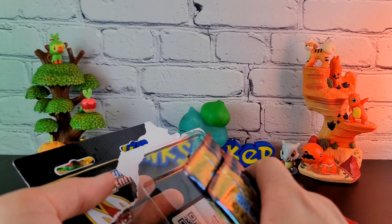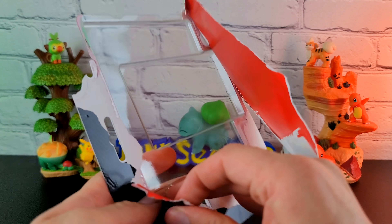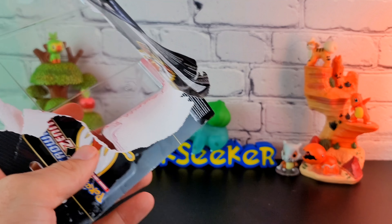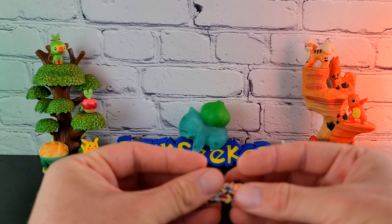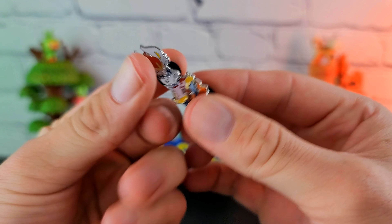Inteleon happens to be my favorite, so we're saving him for last. Pretty simple - all of these come with a basic promo card, a pin, and three Crown Zenith packs, which is a fantastic set.